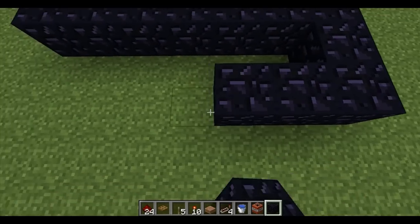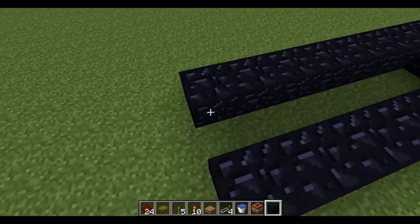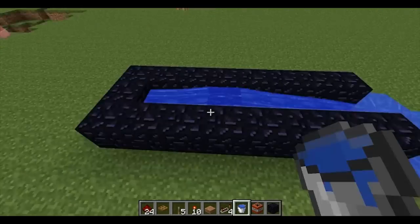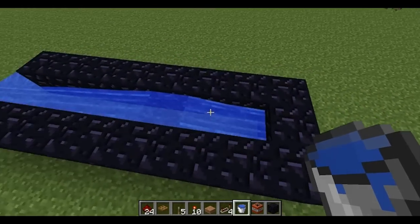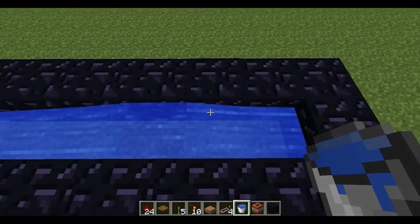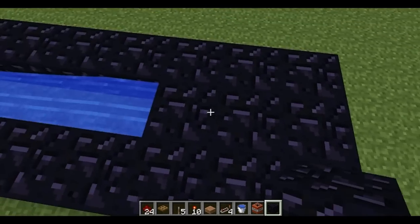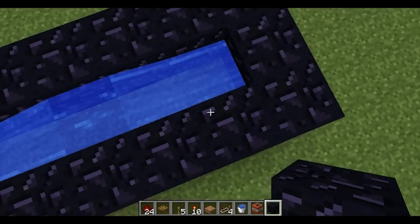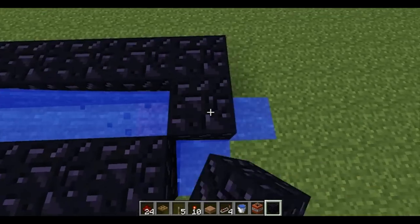First off I'll just run through making a simple cannon. The first thing you'll notice about the new cannon is the two extra blocks behind the source block. Usually you would have these two covered up but in this I am going to be leaving them there. In fact I may even make a third one.